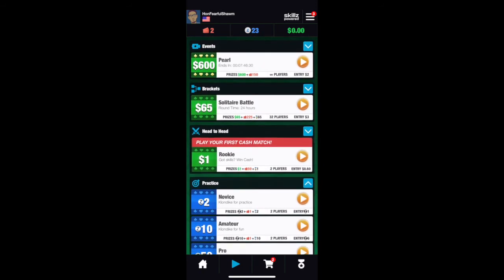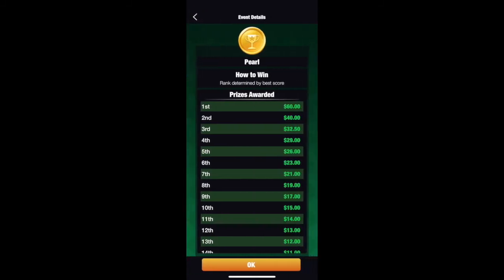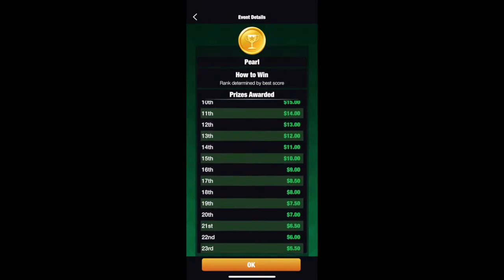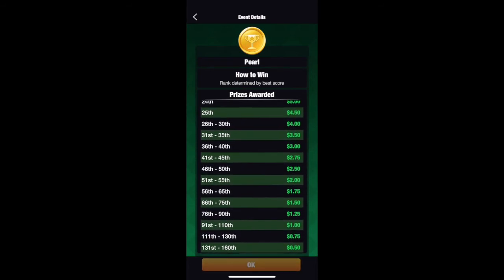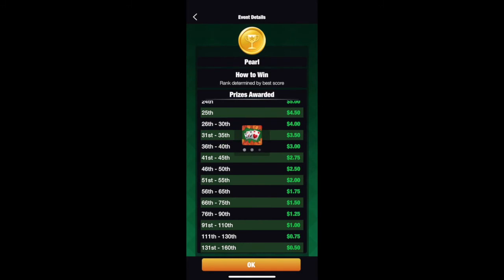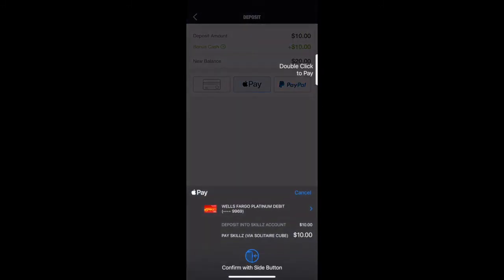I see that Pearl is trying to get people to bid six hundred dollars, so I'm gonna click on that. It shows the prize is awarded, and scrolling down you can see she's won a lot of stuff. There's a limited-time offer: ten dollars plus a ten-dollar bonus cash. They want you to pay ten dollars — if you beat her, you get the extra six hundred dollars plus your ten dollars back, but if you lose, you lose the ten dollars.